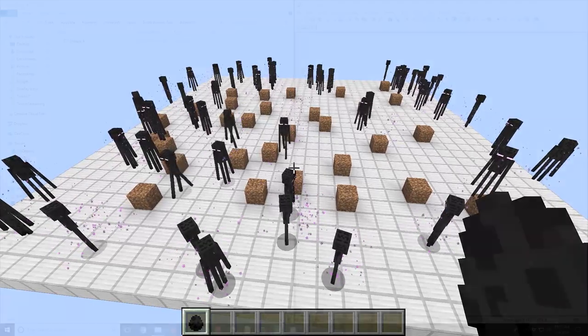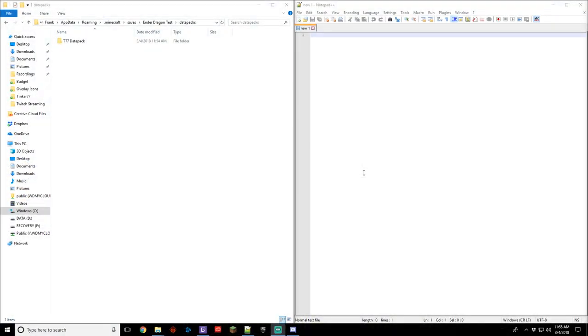Now let's add to it. The next thing I want to do with this data pack is to allow the Ender Dragon when killed to drop an Elytra. This will make it easier for the players on this server to get an Elytra without having to go and search around. That's something we kind of agreed to — other servers have done the same thing. But how do you make this happen?